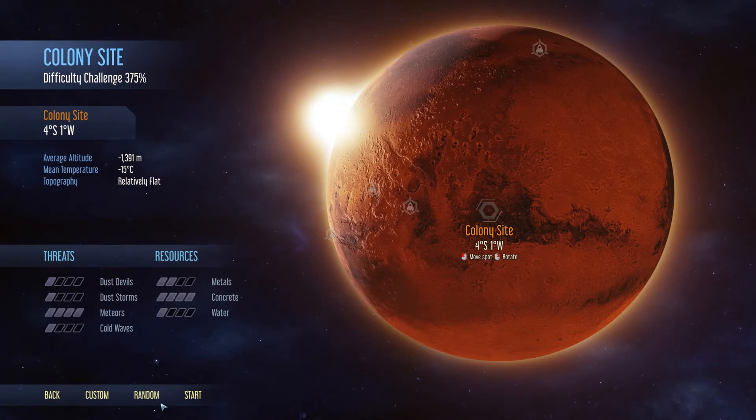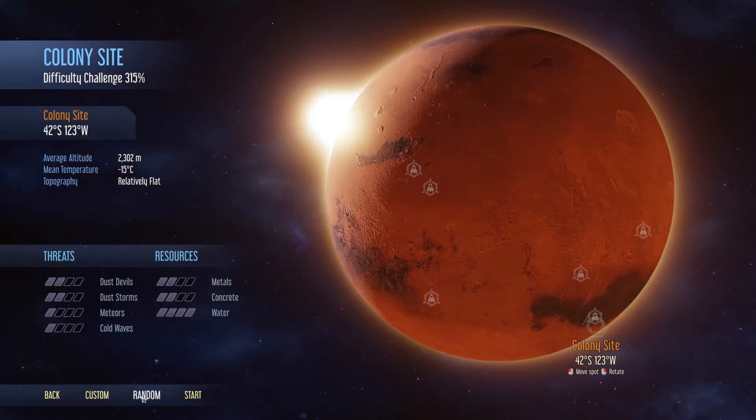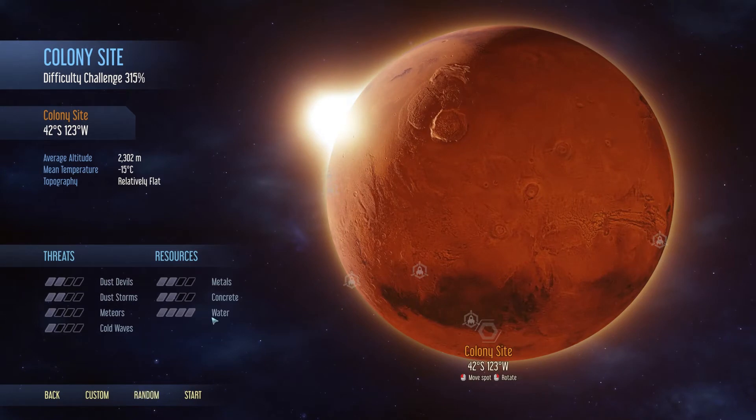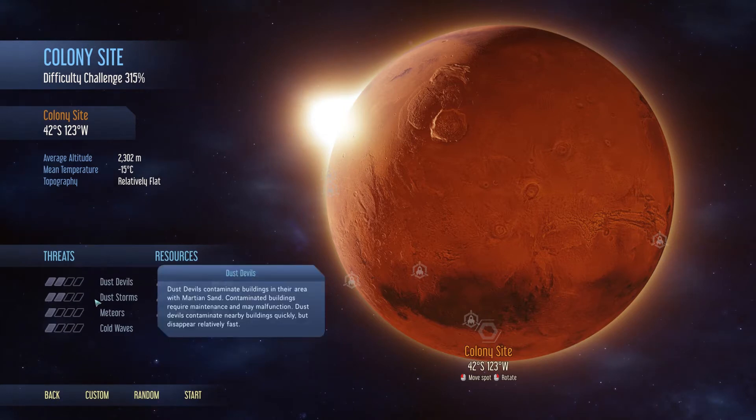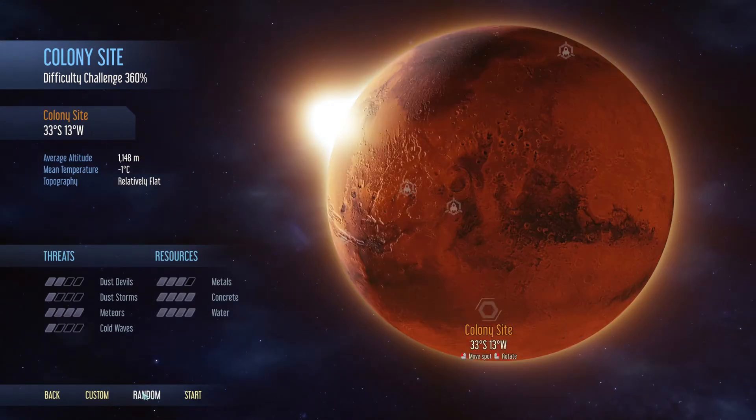I don't prefer locations with only concrete. High dust storms and cold waves are not a hospitable place to land. A location with a lot of water is nice. Dust devils and some storms, nothing too drastic — everything more than two would be a little problematic. We found a location with a lot of meteorites, a decent amount of metals, a lot of concrete and water. Let's start landing on this location.